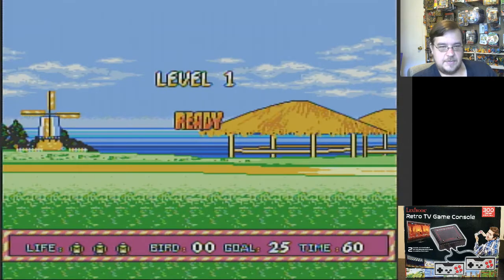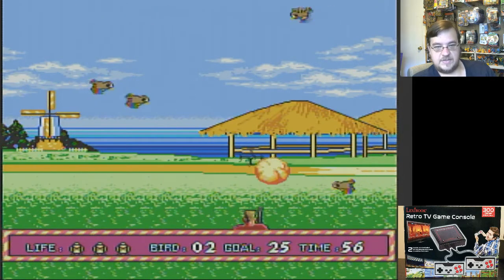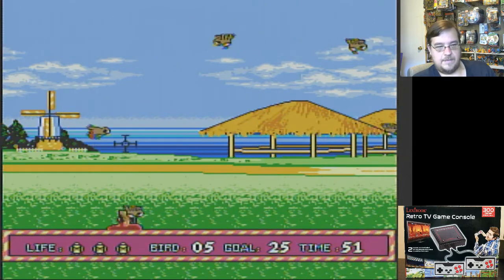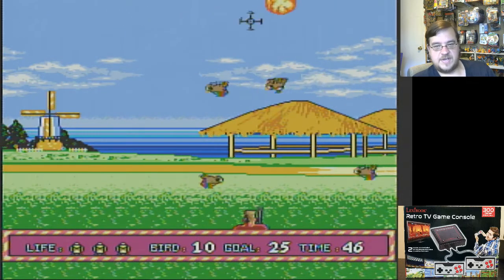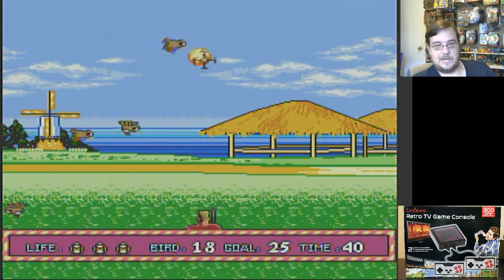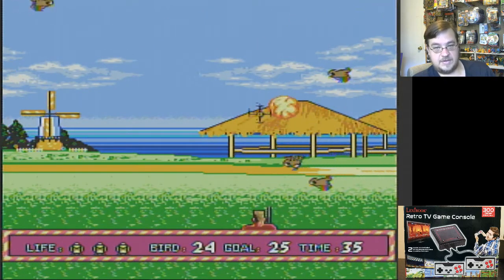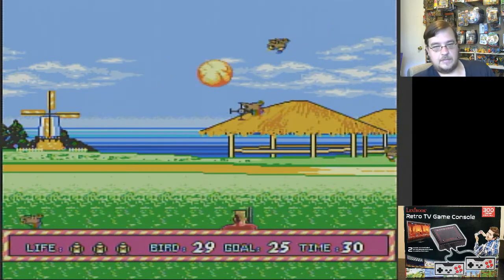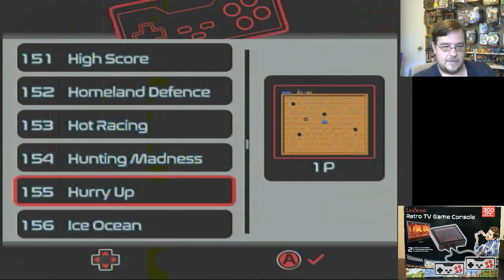Hunting Madness. Let's see what we got here. Level one. You control the crosshairs — you gotta do a little bit more work pointing the crosshairs. Of course you can use turbo. I don't think you have unlimited ammo... or I think you do have unlimited ammo — I don't see any counter going down. Boom! Yeah, we got that. That was Hunting Madness.